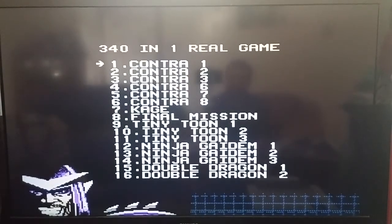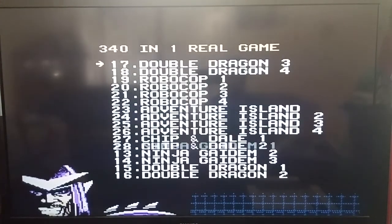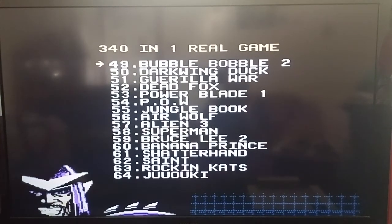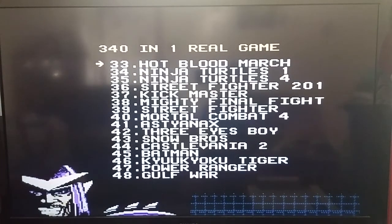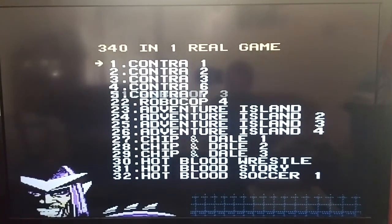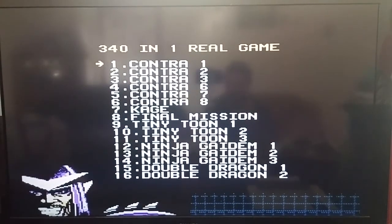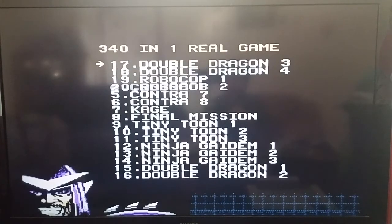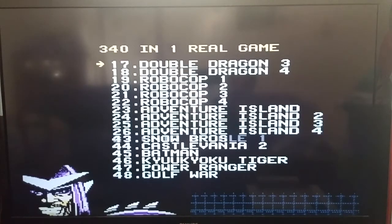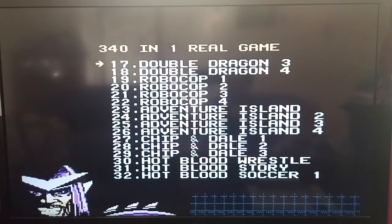Guys, Dow Phoenix here, and this is the second part of checking out the 340 in 1 NES Super Games cartridge. We're checking out like four pages at a time. We already checked out several games. I looked at the Contra ones, because there was a shitload of Contra variations, as well as some of the ones that clearly didn't exist or were just kind of oddities.